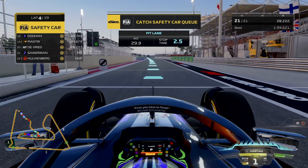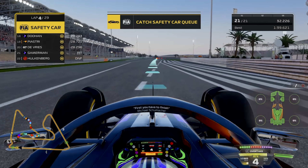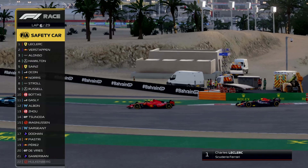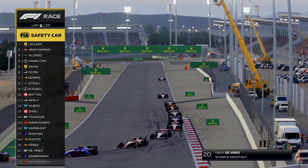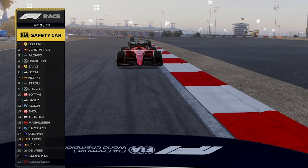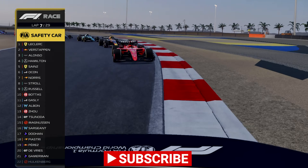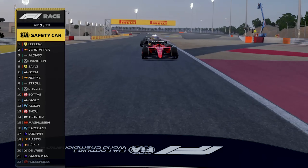Yes there will be a few safety car laps, but it won't last us all those laps. We end up catching up to the safety car on lap 6. So two laps later, Leclerc leads from Verstappen, Alonso, Hamilton, Sainz, Ocon, Norris, Stroll, Russell, Bottas, Gasly, Albon, Zhou, Tsunoda, Magnussen, Sargent, Doohan, Piastri, Perez — who pitted I think under the safety car — DeVries, and then us.